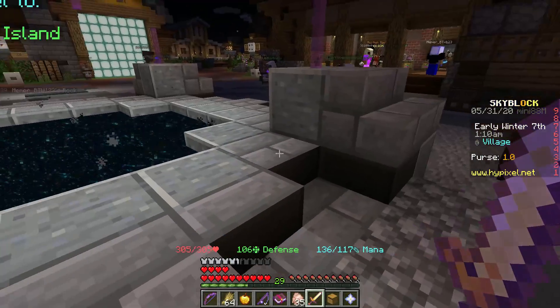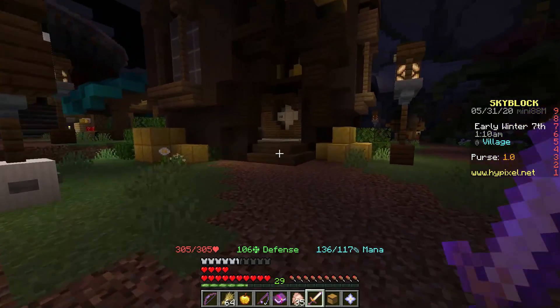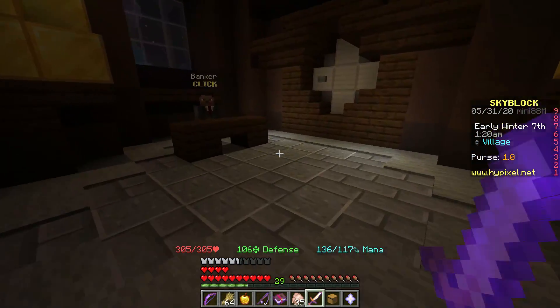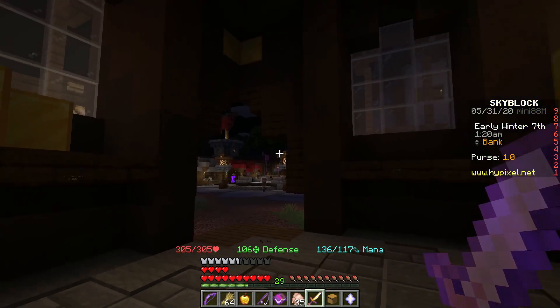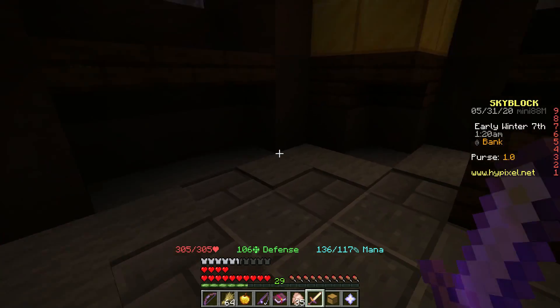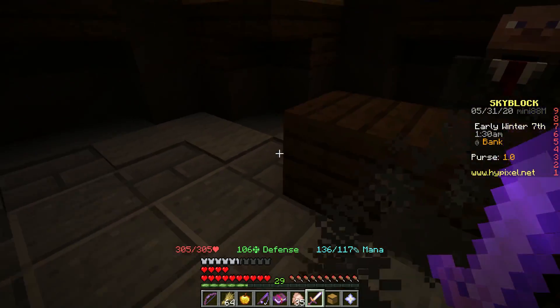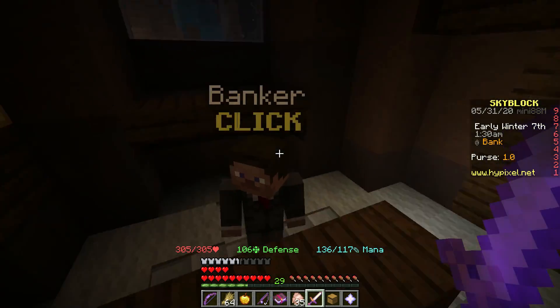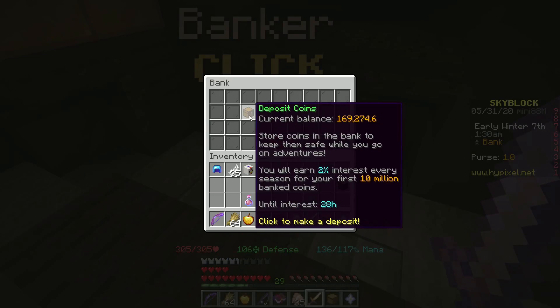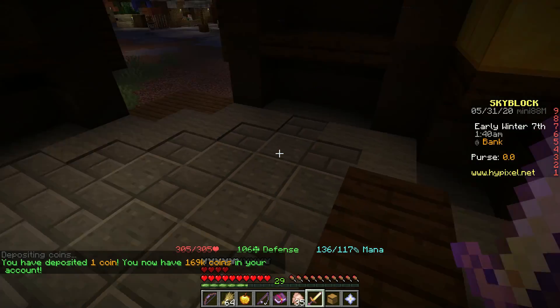Now that you know the hub a little bit, make sure that you go to the bank every time before you leave and deposit all the coins you have. Because if you're killed by a mob outside of the village, you will lose half of whatever you have. So if you have 2,000 coins and get killed by a zombie or something, you'll only have 1,000. The more money you get, the more you lose every time you die. And if you keep your money in the bank, you get a 2% interest, so that's pretty nice.